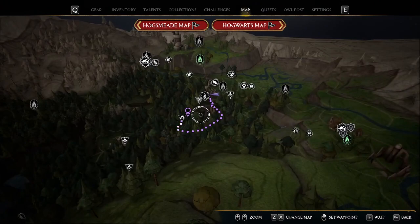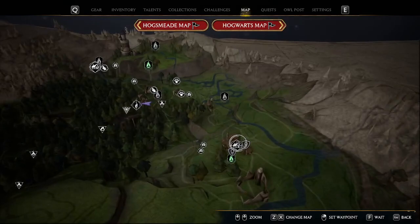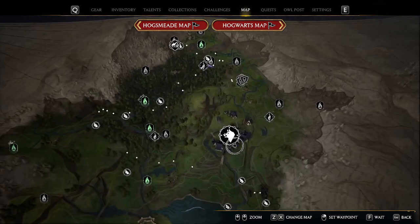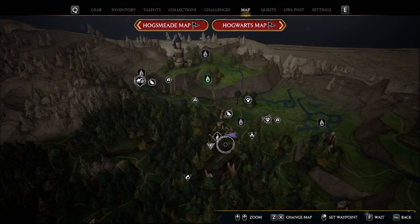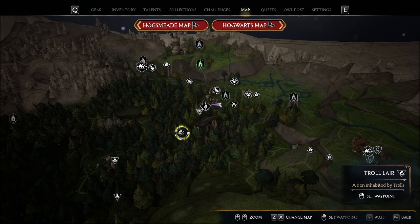Let me pull up the map. I'm literally on the troll den waypoint right now. If I remove the waypoint, you can see it's close to the castle where you did the trial, close to Upper Hogsfield, and near Hogsmeade as well.